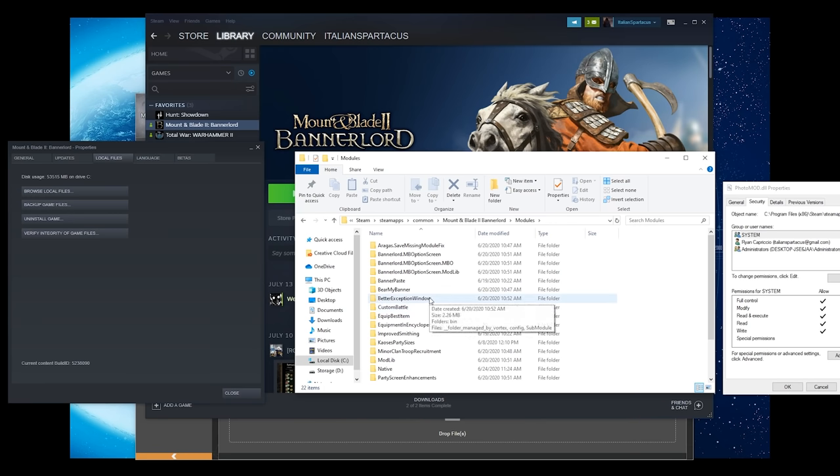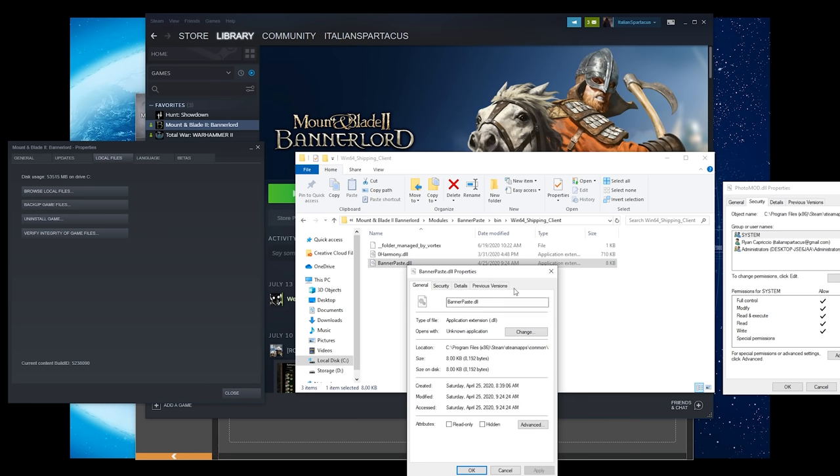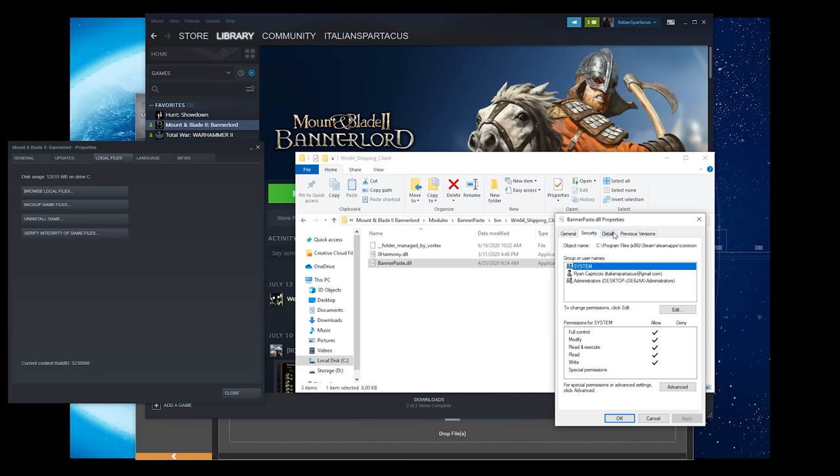If you are dealing with mods and having an issue, and you're doing it manually — not using the Vortex Manager, which I extremely recommend — there's one thing you have to do with the .dll file. For instance, go to BannerPaste, go into Bin, then Win64 Shipping Client, and there will be a BannerPaste.dll. Right-click that, press Properties, click Security, and you'll see a checkbox to enable this DLL. If you don't do that when manually installing, the mod will not turn on when you download it. This only applies to manual mod installation; if you're using the Vortex Manager, you shouldn't have to worry about this.